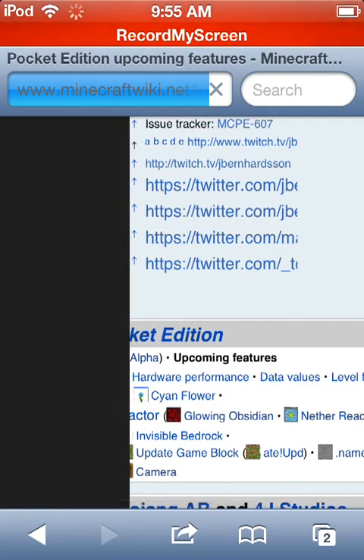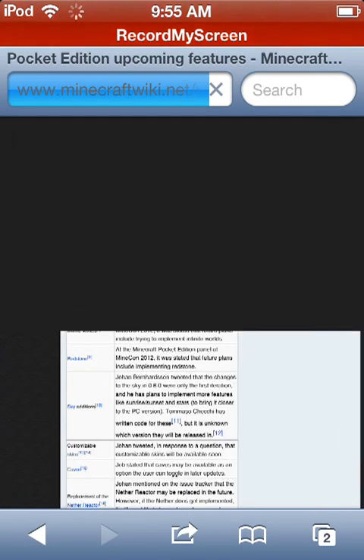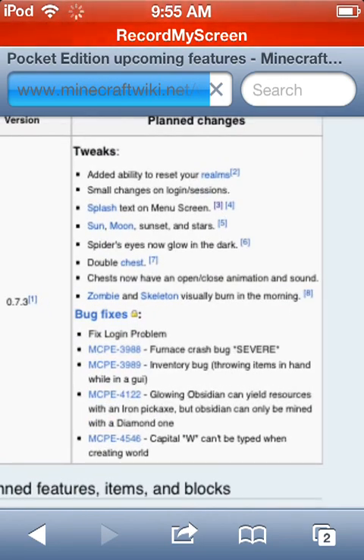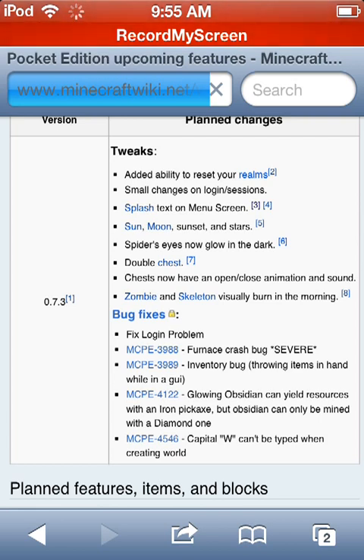I'll put the website in the description in case you guys don't know it. The last time I showed you a 0.7.3 video they just had bug changes, but in recent days they've added new stuff — including the ability to reset your realms, small changes on login session, and splash text on the menu screen, which is the little yellow letters beside the main menu if you play PC or Xbox.